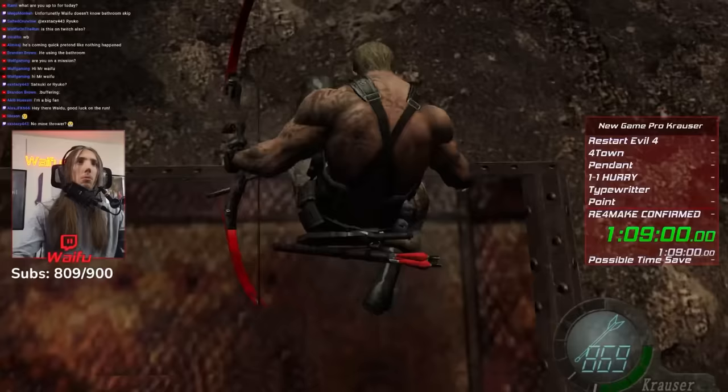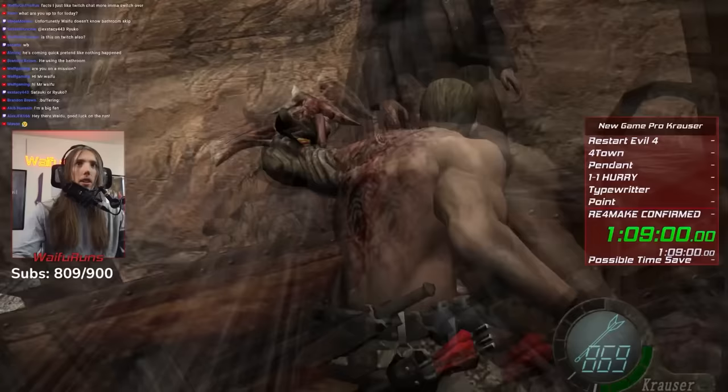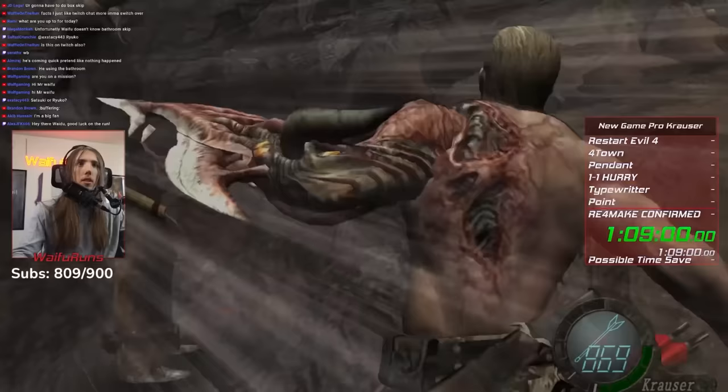There is an alternative: an old skip used mostly in no-merchant speedruns called boulder skip. By jumping down on the edge of the platform underneath the lever, you can land out of bounds, then walk across the rim past the boulder. But for some reason, Krauser's drop-down front-flip animation makes it much, much harder to hit the right spot and land out of bounds. Normally as Leon this trick is difficult but really consistent. As Krauser though, it took me over 20 minutes to hit it one time. After stopping the timer and hitting it once in practice, I booted up the timer again and it took me another 20 minutes to do it while the timer was running.